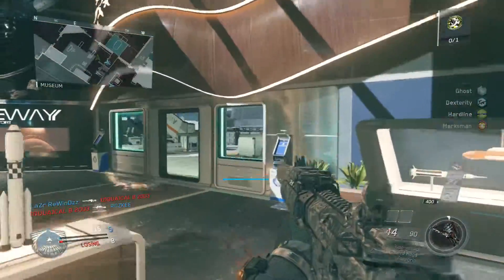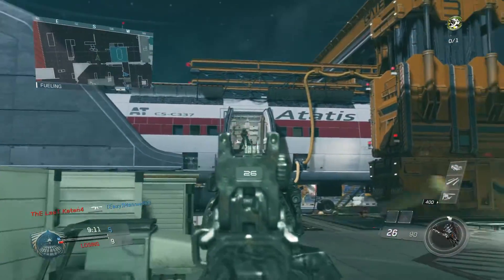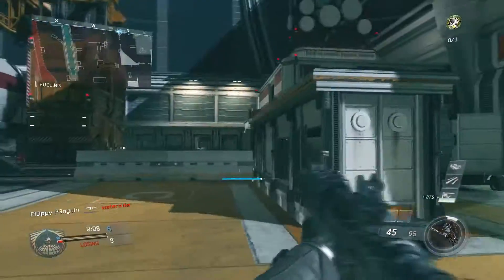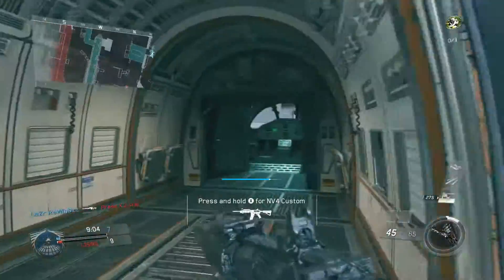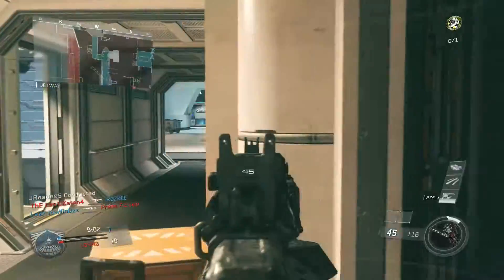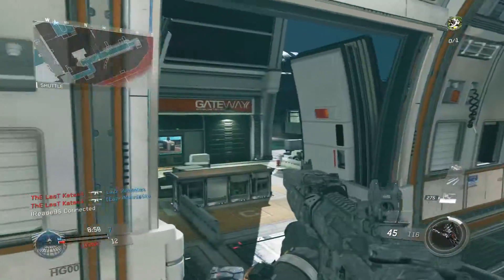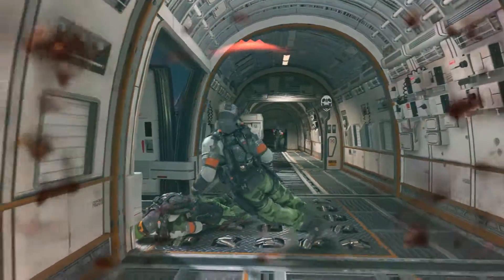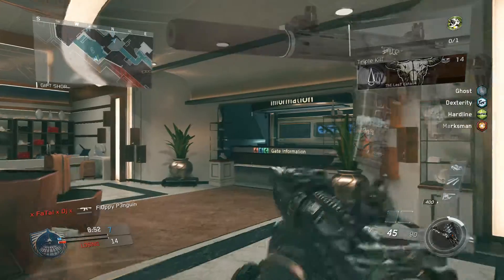The MV4 is a brilliant weapon, however it feels a lot like the Honey Badger from Call of Duty: Ghosts. They've got a lot of similarities, and the main one is the iron sights. The iron sights look very, very similar — I'll put a picture of the Honey Badger up on screen around the beginning of this video.